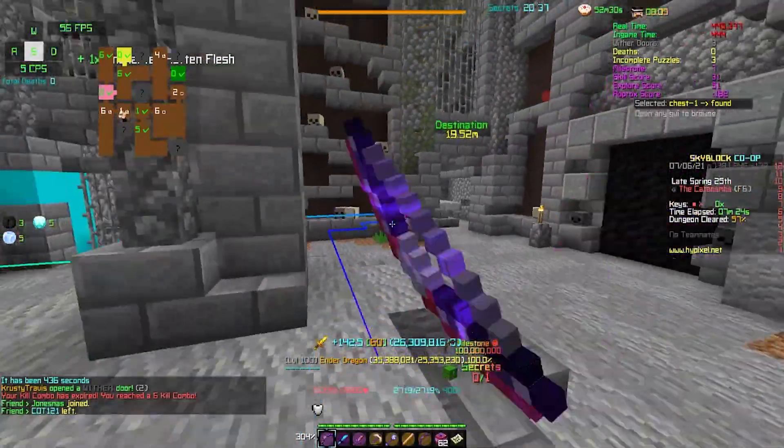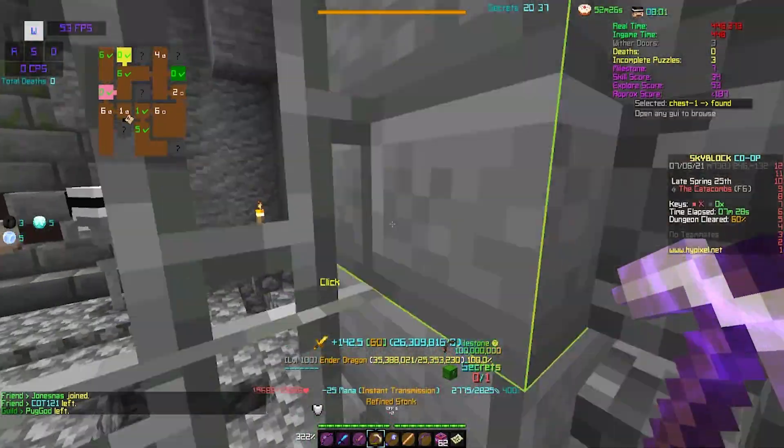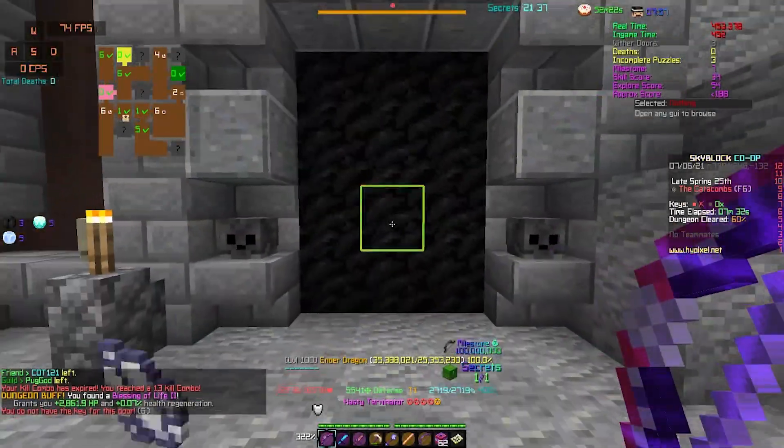Locked Away is an open-secret 1x1 room where the chest is locked away. The fastest way to get the chest is again with stonk on the iron bar — mine through and get the chest.